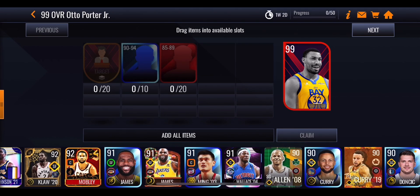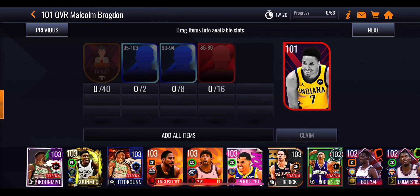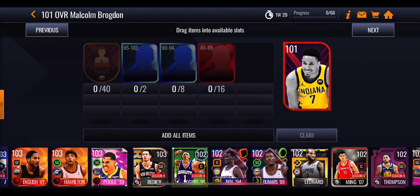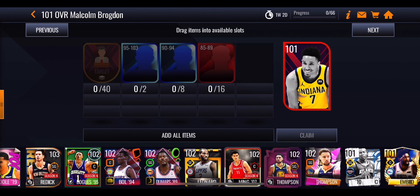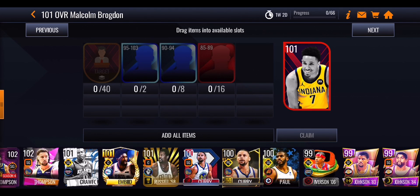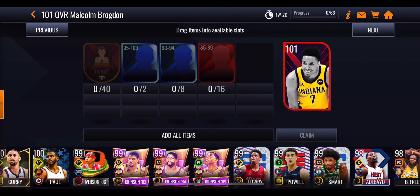You're also going to need those 20 target tokens which you can get through the events, through the sets, and the store. As you go up in overall you're going to need more target tokens and higher overall players. For this 104 overall Malcolm Brogdon you're going to need 40 target tokens, 2 of the 95 to 103 overall players, 8 of the 90 to 94 overall players, and 16 of the 85 to 89 overall players. Those higher overall players can even be Season 4, 3, or 5 cards.